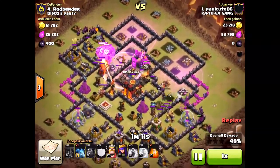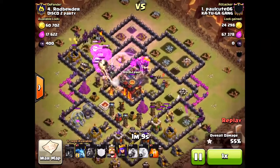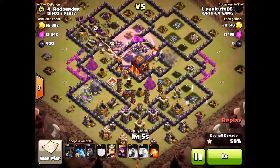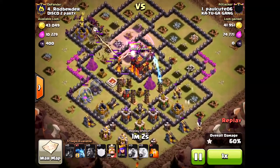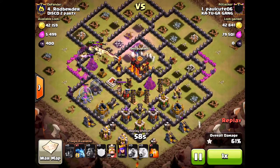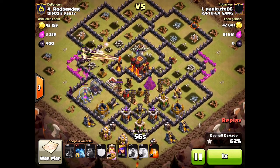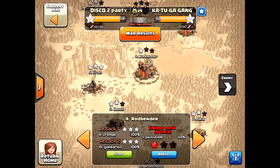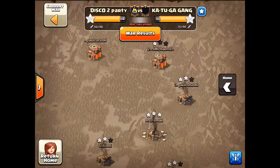Why only one star? He had good placement, but he brought too many Minions. I would have cut back on the Minions and brought an extra Lava Hound or two. If he had done that, I think he would have definitely two-starred this base. At the end, look at all those Minions just taken out by those Inferno Towers — way too many Minions. Bad attack from their number one.